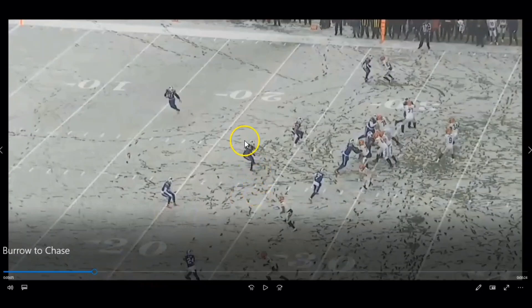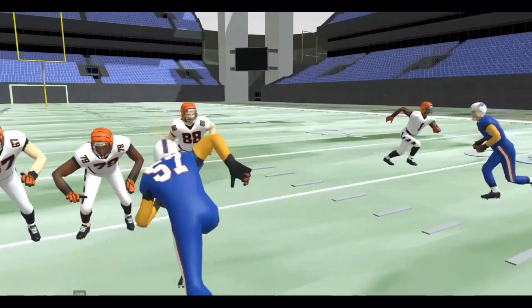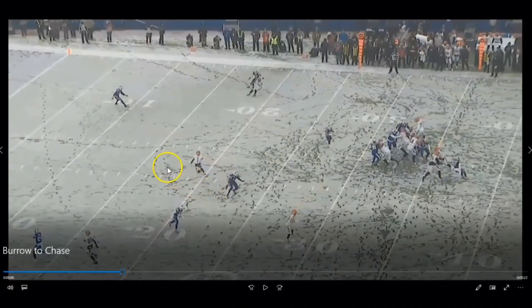Look at Edmonds' eyes — his eyes are on the tight end to start, and then he looks inside. He has no vision and no clue that Jamar Chase is sneaking right behind him. I think Chase was supposed to run a little hook route here — just supposed to hook up.